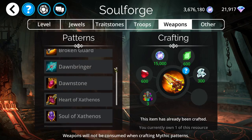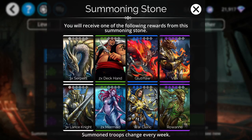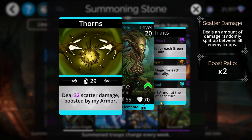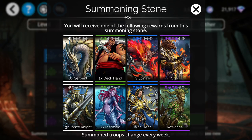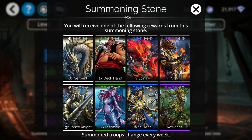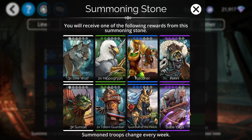Now let's go to troops. We have the summoning stones here first. We do have Rowane in here, so if you're looking to upgrade Rowane to legendary or mythic status, now is the time to do that. It will probably cost quite a few jewels because it's not a perfect crafting system — you'll have to get lucky out of the eight troops available. But that's the best one in there, and it is a good troop all the way through to end game.